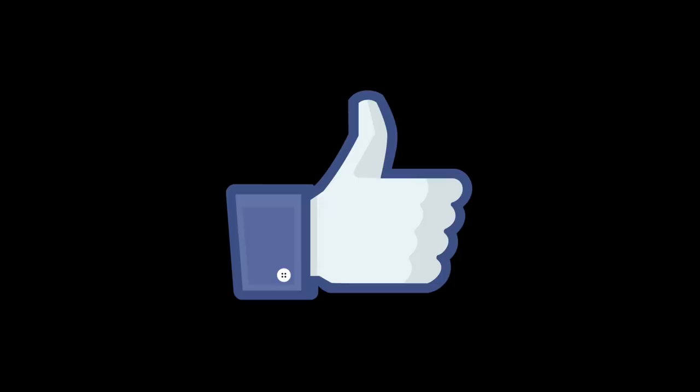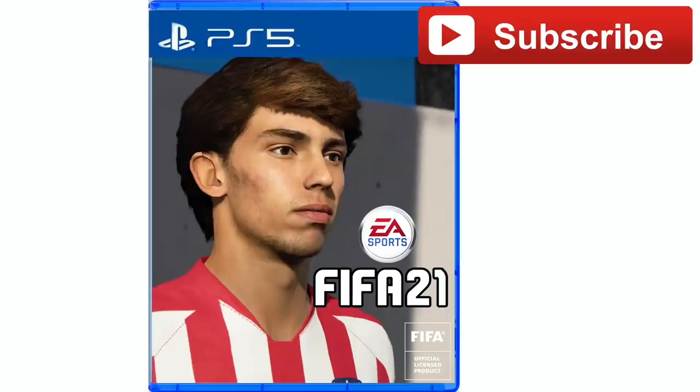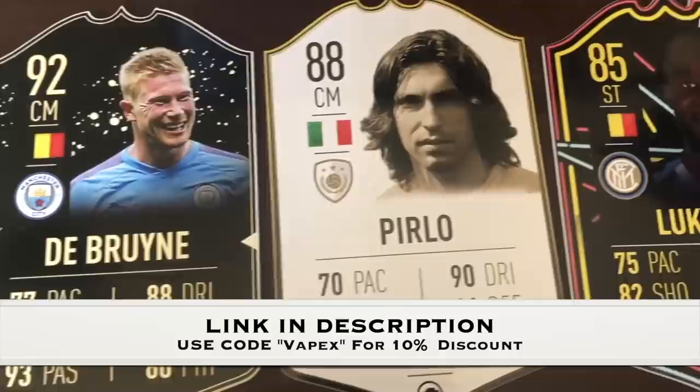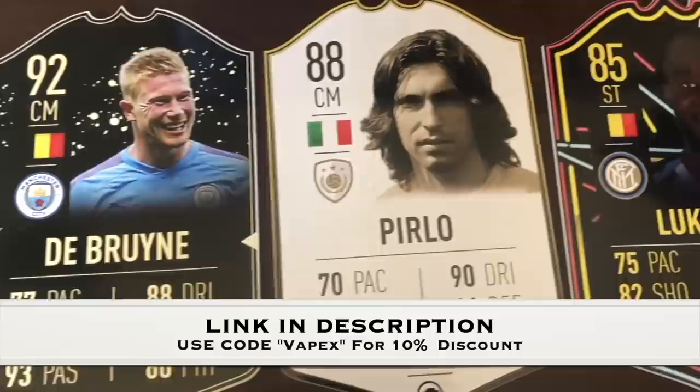If you enjoyed today's video please leave a like - it always helps. Even though we've got 163,000 subscribers on the channel, we've still got a majority of you guys not subscribed while watching, so if you want to know all the latest FIFA 21, FIFA 20, and PES news make sure you subscribe today. If you want to buy some of the best real life ultimate team cards, you can customize them, get them as a gift or for yourself - check out the link in the description and use my code VAPEX for 10% off.